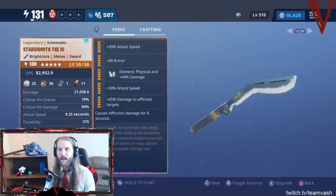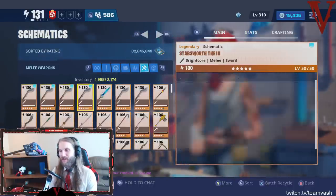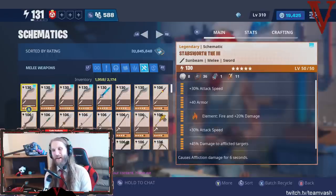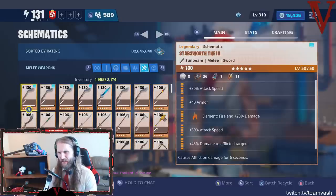If you want to min-max, as you can see I have many, many swords — Fire, Nature, Physical, Water. I even have Nature and Physical for Brightcore because I'm working on a Brightcore set and a Sunbeam set so I can have everything. It's my pet project. So that is how I approach the Stazeroth and swords in general.